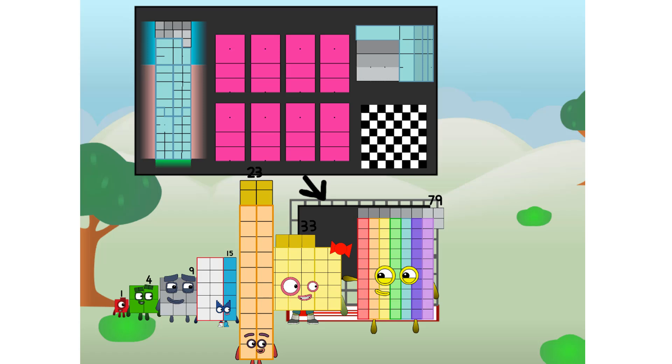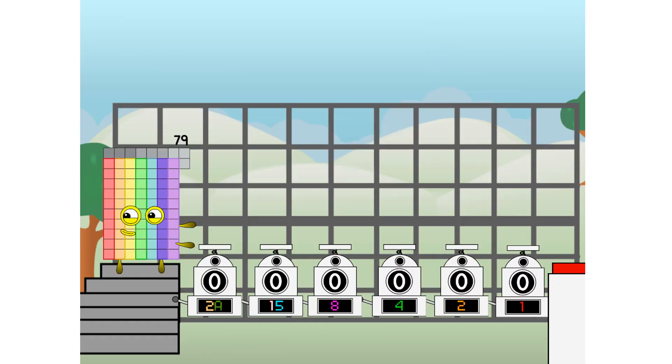But today I want to show you a little trick I call Binary Boosters — using the power of doubles to send any number flying.